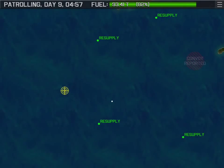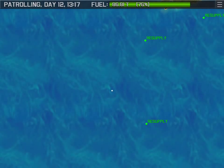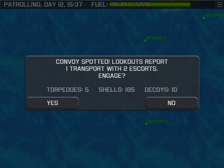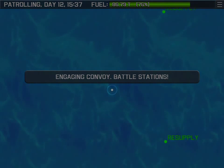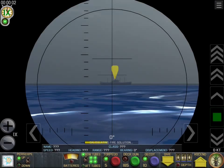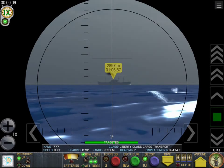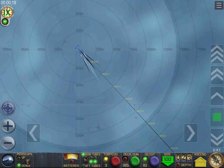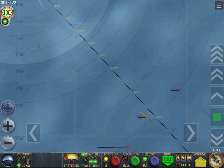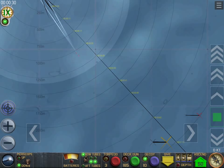Disengaging and moving off to our initial patrol point — oh, there's a transport with two escorts. Let's engage them. Awooga! He's quite far but we'll let him have a couple torpedoes. We're going to drop the periscope and go dark, down to 100 meters, and hopefully totally avoid those escorts. As soon as that ship is hit the escorts will start homing in on our position — they'll follow the torpedo vapor trails back to where they think we might be.